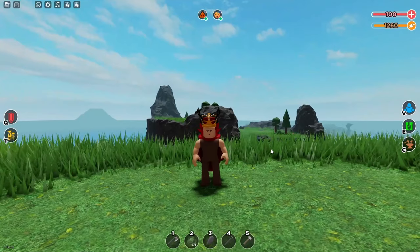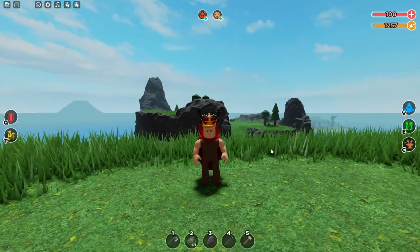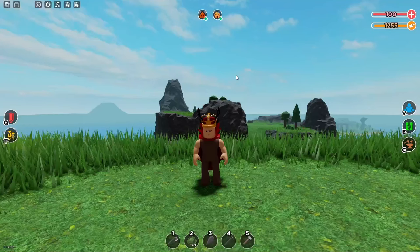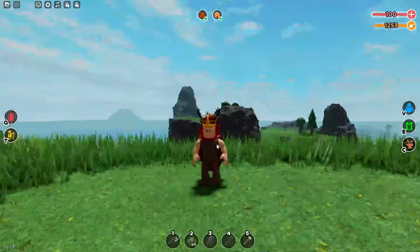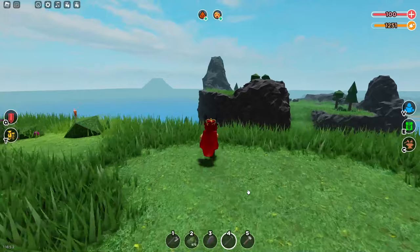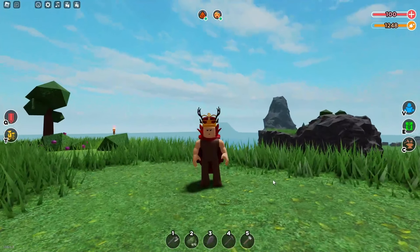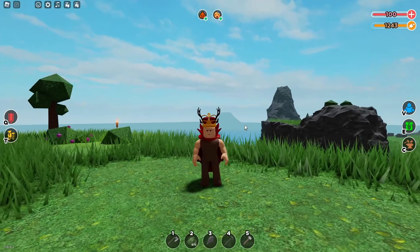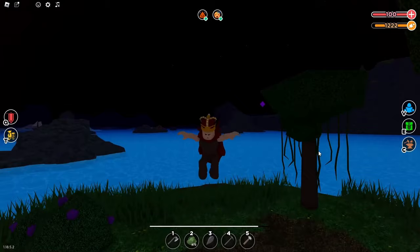Hey guys, welcome back to another video. Today we're gonna be making another video on a Roblox survival game, and today we're gonna be checking out the new dark steel. I have already got some dark steel in my inventory — I've got the bag, the smithing table, the axe and the pickaxe. I'm sorry for not uploading for a long time, but this video idea came from a poll I set up on my community tab — go check that out. Anyway, let's get right into it.